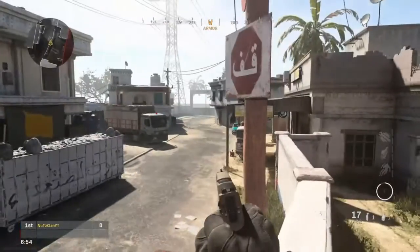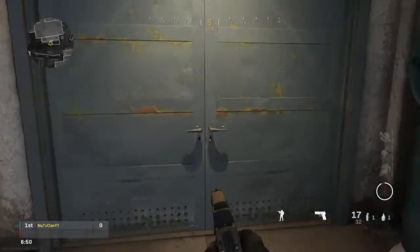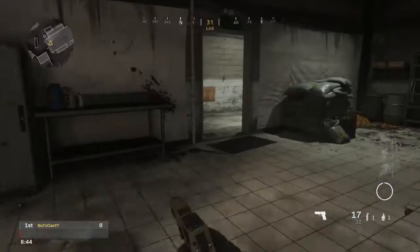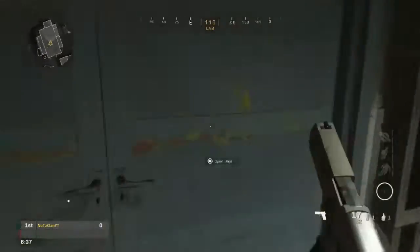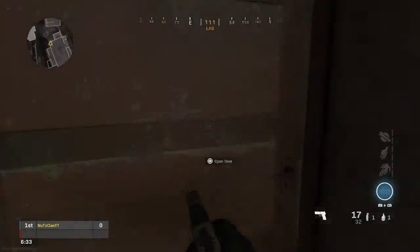It actually looks like a pretty decent map from what I can see. The only flaw being there's a door here and I can't even walk through it. I'll even prove this again just so I'm not on crack — I literally can't walk through the door and it's giving me the option to. All right, now it gives me that.